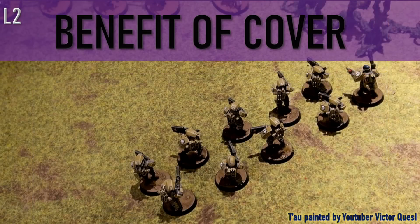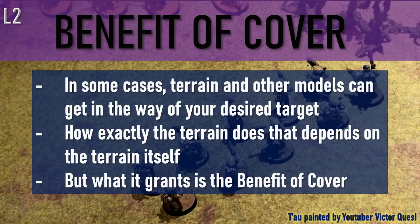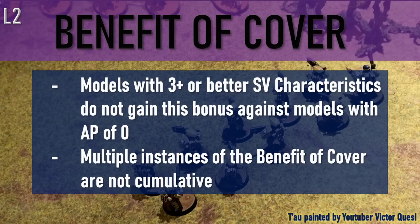Before the mission, let's go over the benefit of cover. Terrain and other models can get in the way of your desired target, affecting its visibility — the specifics will be covered in a later video. When a ranged attack is assigned to a model with the benefit of cover, saving throws against that attack are at plus one to the roll. Models with 3+ or better saving throw characteristics do not gain this bonus against ranged attacks with an AP of 0, and multiple instances of the benefit of cover are not cumulative. It's beneficial to situate your models where they gain cover and avoid granting cover to your opponent's models.